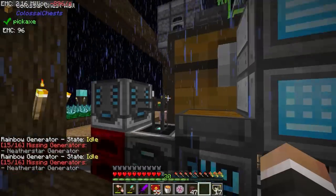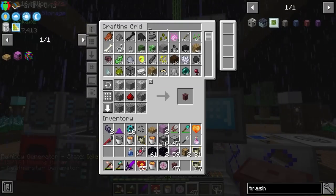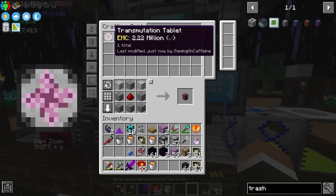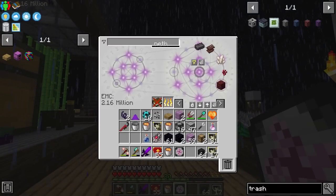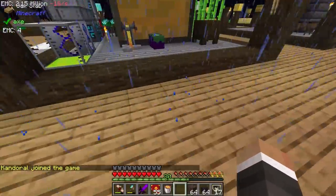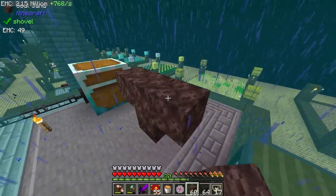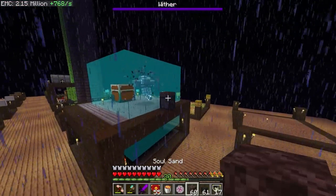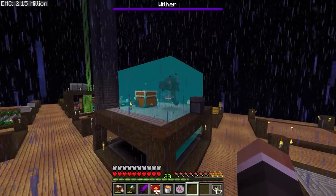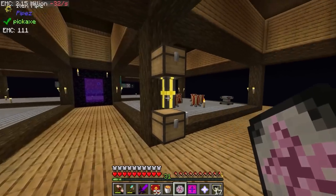For the nether star generator, manually spawning another wither isn't an automated solution, but nether stars do last a long time — even with just one nether star we'll generate hundreds of millions of FE, because at 25 million FE per tick across 20 ticks per second, we're talking about enormous amounts of power. We get our nether star from the wither fight, place it into the nether star generator, and the rainbow generator should now come fully online.